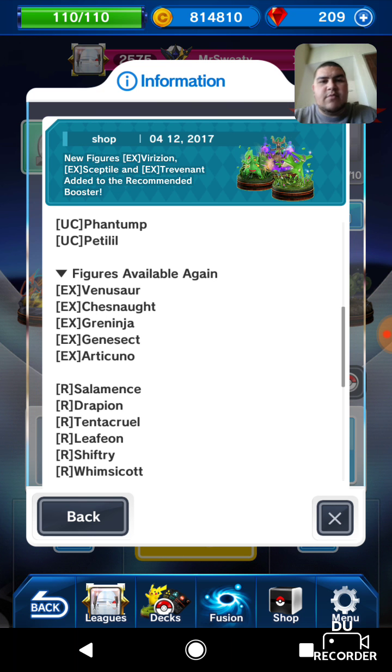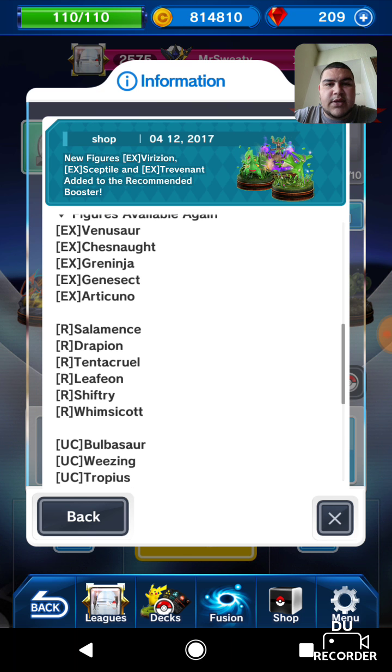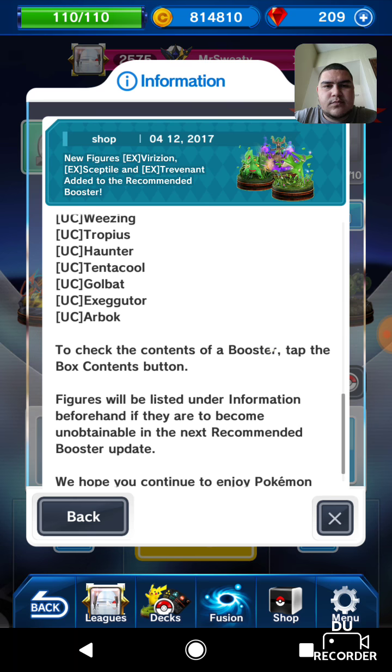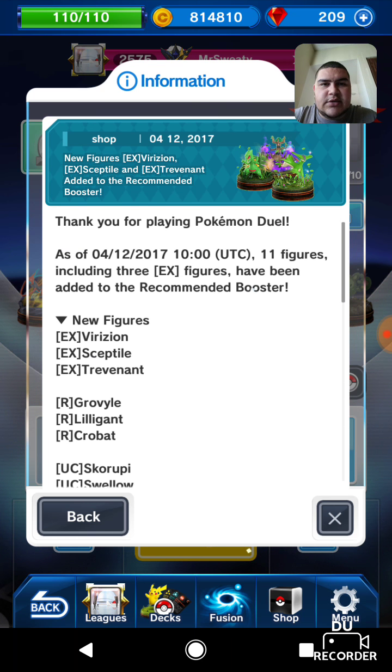They also have some other figures that are available again — Greninja. I really wanted a Greninja, so I'm gonna try to probably get that. That's what I was saving my gems for — I was gonna buy him, but there's probably not a need to now since he's available again. These are pretty much all the figures you can get, so we'll check them out real quick and see what they're like.